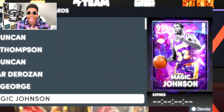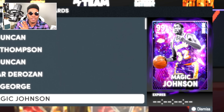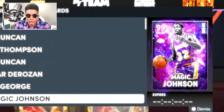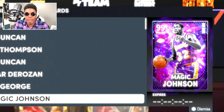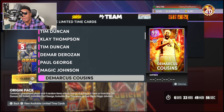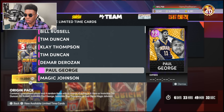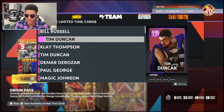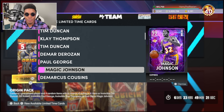The card everyone's going to be hunting the most today is the Dark Matter 99 overall End Game Magic Johnson. For those wondering what's the difference between Goat Cards last year and this: not only do they have 99 everything, not only does it have 80 Hall of Fame badges, but they gave them glitchy animations. Magic Johnson no longer has his own jumper - he's got the Base 3 jumper with a Steph Curry upper, one of the most broken jumpers in the game. There are about 10 or 11 Dark Matters you can pull today, and End Game Magic is likely going for 5 million MT.